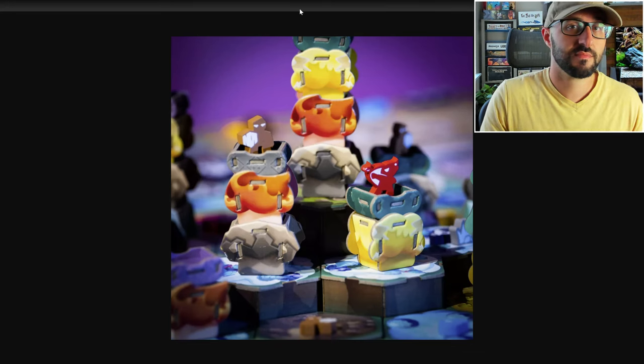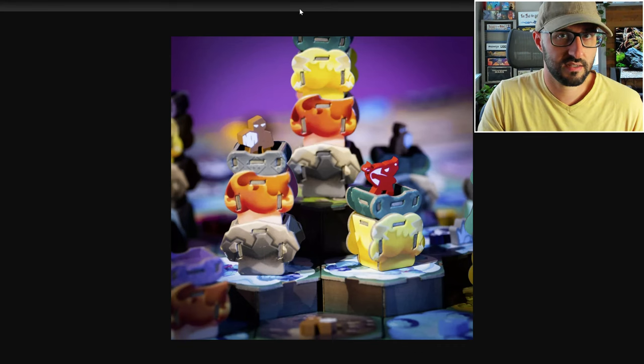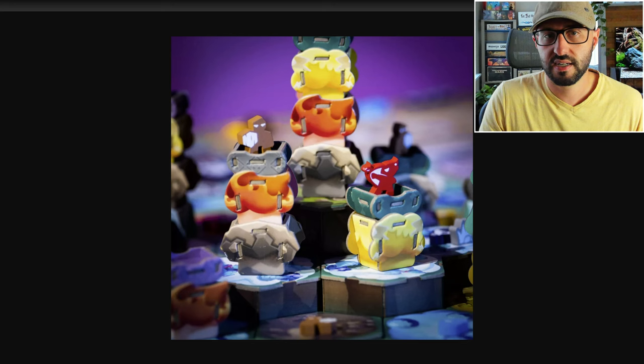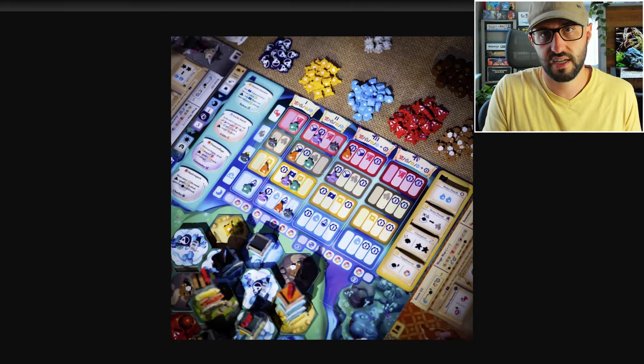The first option is to grow one of your mushroom towers out on the board. Each area on the board is associated with a certain element, and depending on where you're growing that tower, it's going to move you up the element track associated with that location.